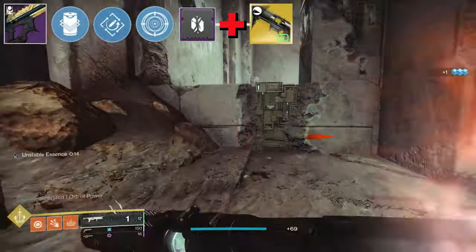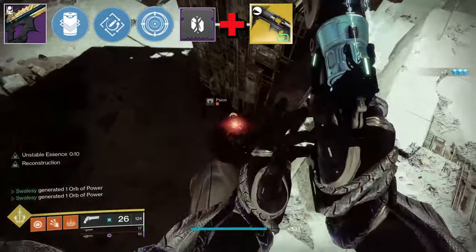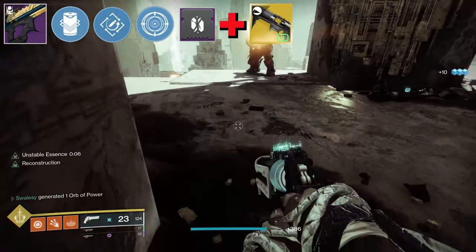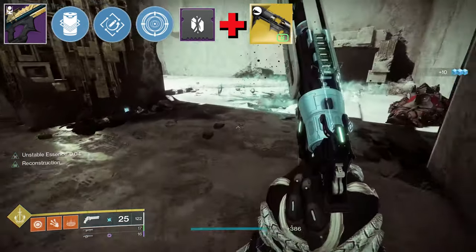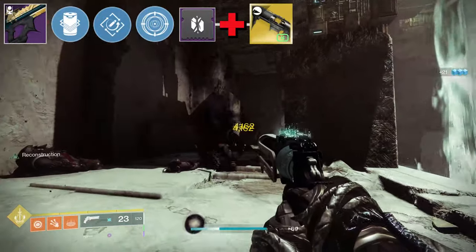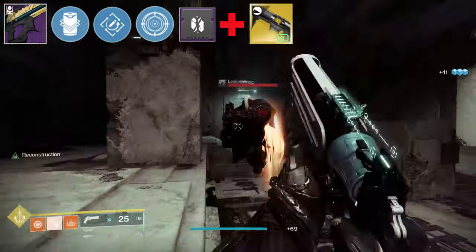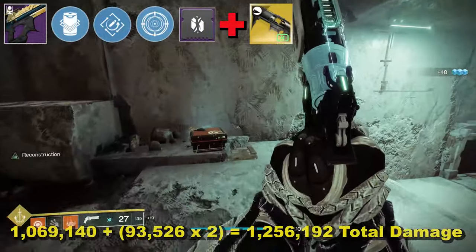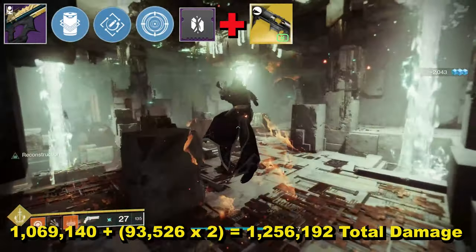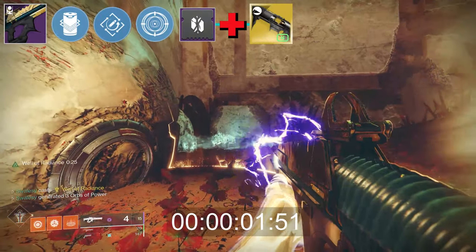The method was to start with a round from Witherhoard, empty two magazines from Threaded Needle, back to Witherhoard for another round without reloading the fusion rifle — you need the Witherhoard catalyst for this — then switch back to Threaded Needle, reload and empty the last two magazines. This method means for the final round in the second mag tick damage will have stopped, and for the final two rounds in the last mag there'll be no tick damage either. Total damage is 1,256,192. To check that yourself, take the damage per round of Witherhoard just discussed, double it, and add it to the total damage for Threaded Needle.